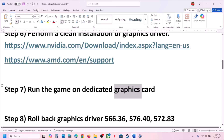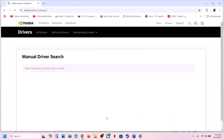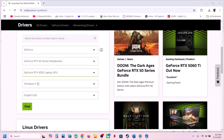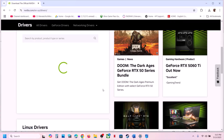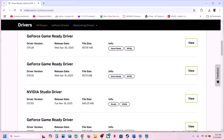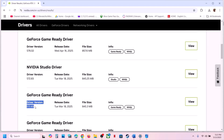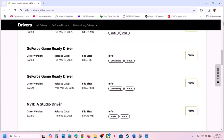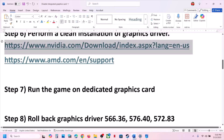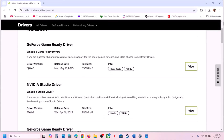The next step is to roll back the graphics driver. If the latest driver is not working, go back to the NVIDIA website, select your graphic card and operating system, click Find, then scroll down and click View More Versions. For many users, version 572.83 has worked — click View, download it, install it with the Perform a Clean Installation checkbox checked, then restart.